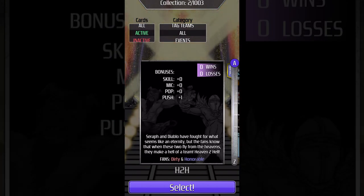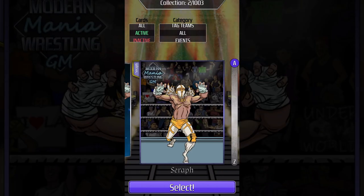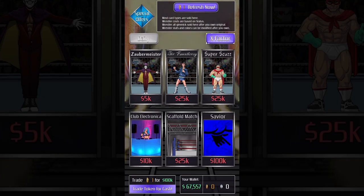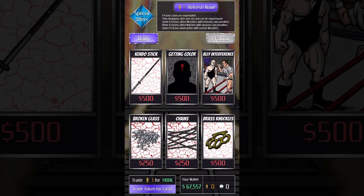Book your shows the way that you want by using Flavor and X Factor cards to have more control than ever. Each show earns you in-game cash that you can use in the shop to buy more wrestlers, match types, promos, skits, and X Factor cards like Getting Color and Ally Interference.